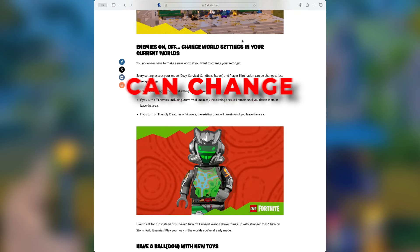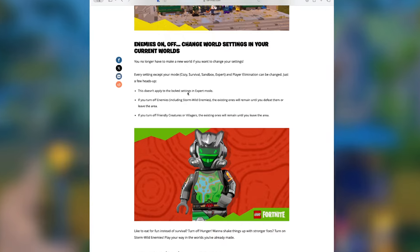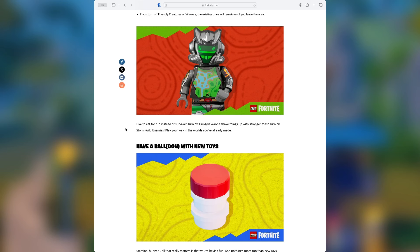We were also told that you're going to be able to change your world settings. Every setting except your mode and player elimination will be able to be changed — though this does not apply to locked settings and expert mode. If you turn off enemies including storm wild enemies, the existing ones will remain until you defeat them or leave the area. If you turn off friendly creatures or villagers, the existing ones will remain until you leave the area. After this update you'll be able to turn off hunger, turn on stronger foes, turn on storm wild enemies, and play the way you want.